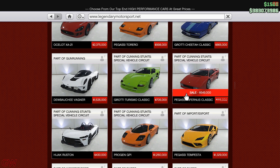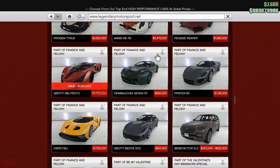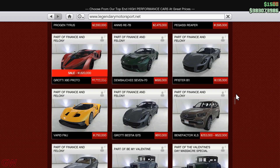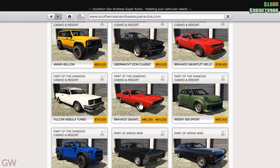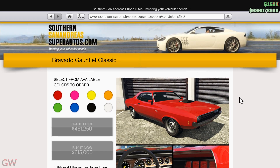We have the Pegassi Infernus Classic on sale and also the Grotti X80 Proto on sale. This used to be one of the fastest cars back in the day but now it's completely outdated. Then we have the Bravado Gauntlet Classic Custom on sale this week — not the stock version but the custom variant, where you take the car to Benny's, the CEO office workshop, or the arena vehicle workshop to upgrade it. That particular custom variant is on discount this week.